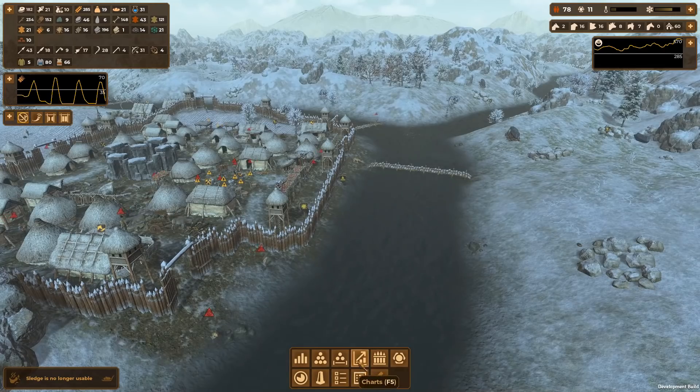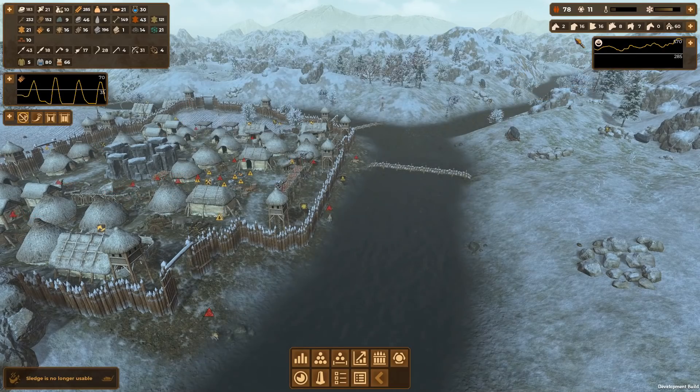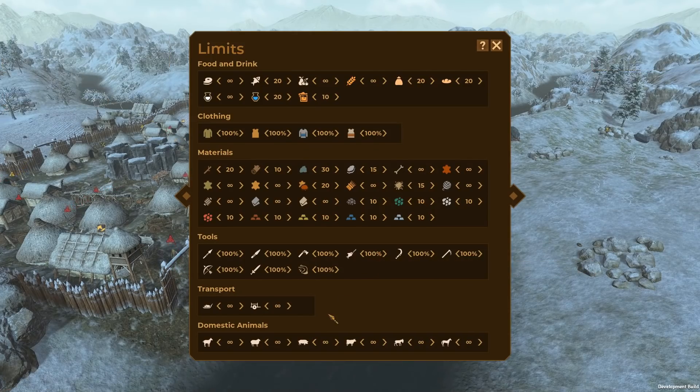Let's have a look at some of the other limits because there's a lot we can improve on. Our animals production limit - currently I've got like 16 sheep, 16 pigs. I'm going to trim these all back down to 10 and see if they'll automatically slaughter the animals for me, which I'm hoping they will. It's F4 by the way for the limit screen. Let's crank them up to 10 - sheep, donkeys, pigs - all up to 10.